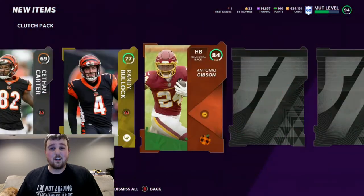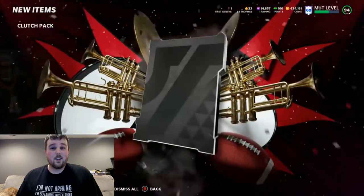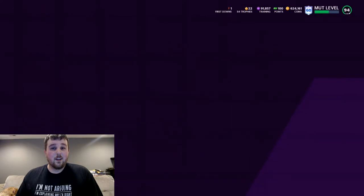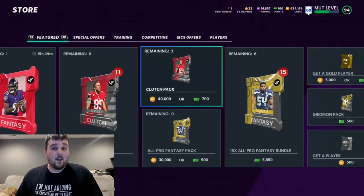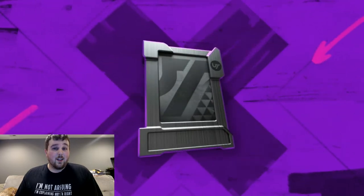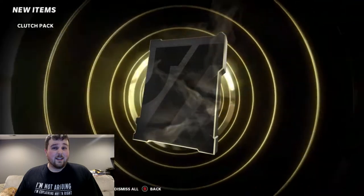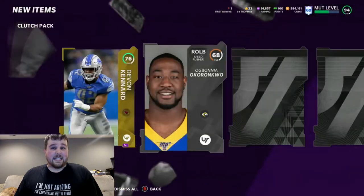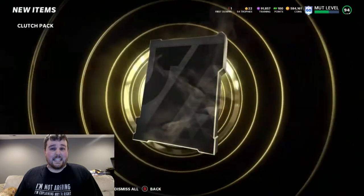This is probably going to be our pull — 84 Antonio Gibson. If we get a full campus hero... no, we get an 82. At least we got a bonus elite there, but it's not helping us out. Definitely not helping us make back this 400,000 coins that we're spending today. Definitely taking an L on the coin stack today, but it's going to happen.